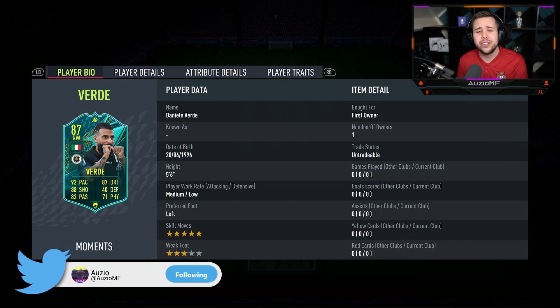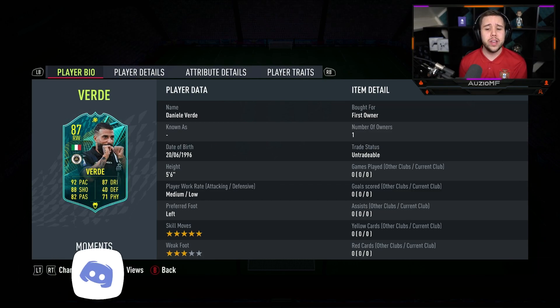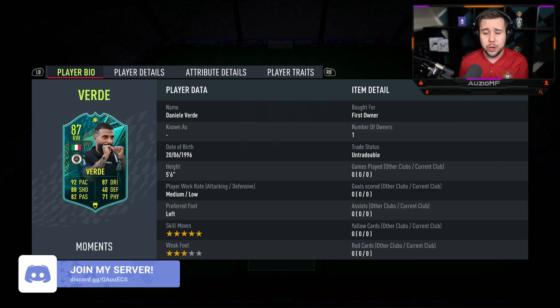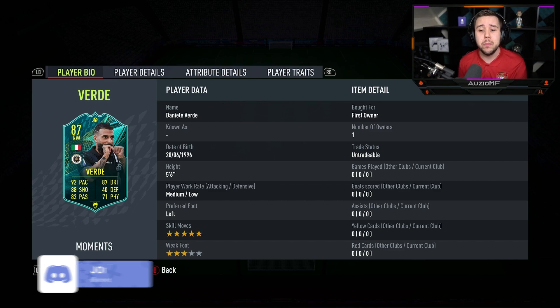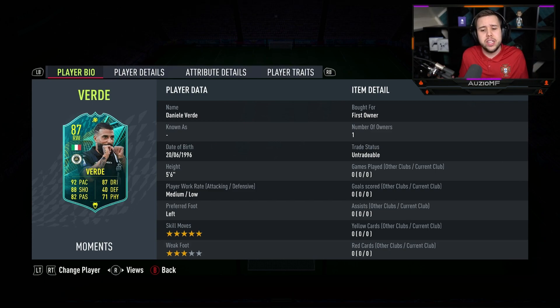It's a card that definitely looks top tier, but they didn't just upgrade his stats — they actually went ahead and gave him a skill move upgrade as well. So we are now looking at a Verde with 5-star skill moves, a 3-star weak foot with medium-low work rates, and he is a 5'6 player. The work rates aren't anything amazing and we all would have preferred high and medium, but EA gave this guy a skill move upgrade and that's all we can really ask for.